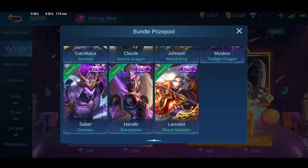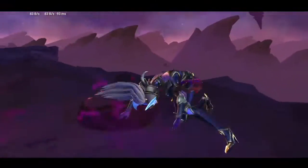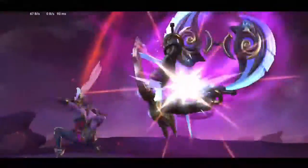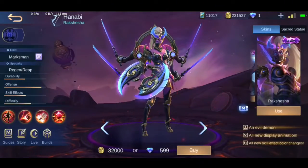First of all, I got Hanabi Raksasa — it's a time-limited epic skin, so hopefully I got it during the draw. Actually I don't have Hanabi, so I bought the hero using battle points just now. Lucky me!